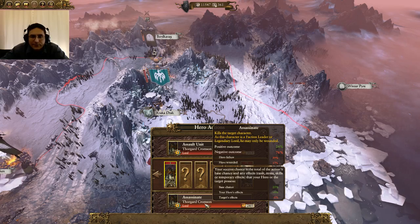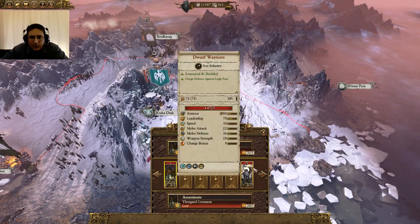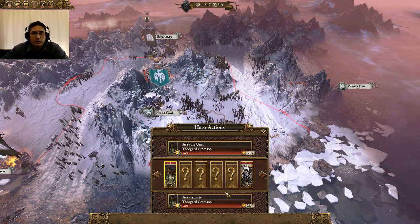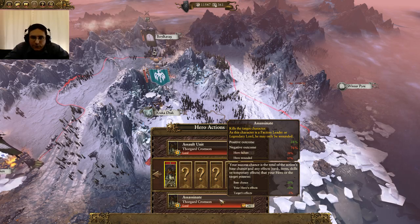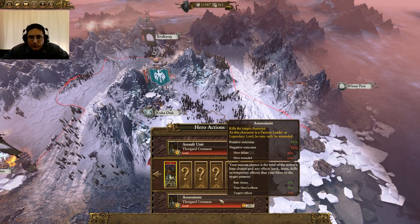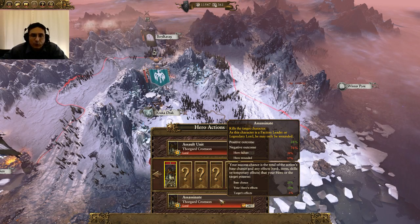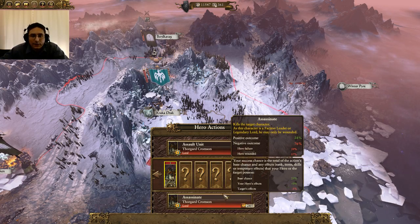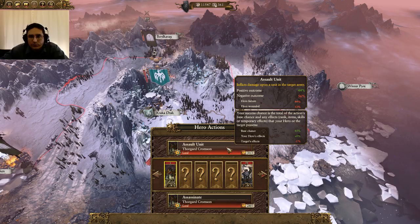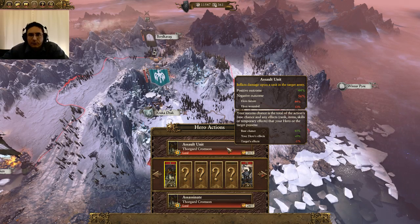But we're looking to assassinate. You do see money amounts assigned to each of these actions — that's how much it's going to cost you to pay the hero to perform the action. There is a chance of failure. If you fail an assassination, it depends on the strength of your hero. I have a 17% chance of getting my hero wounded when he attempts to assassinate, and only a 24% chance that he's going to successfully assassinate the enemy general. If we look at the Assault chance, it's higher — we have a 44% chance to have a positive outcome and damage the unit.